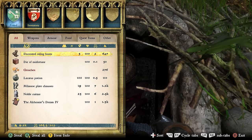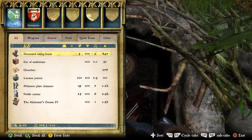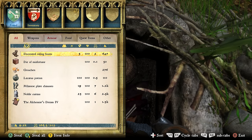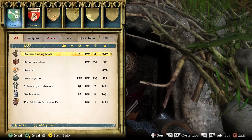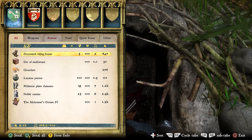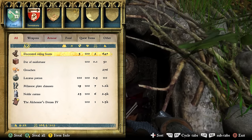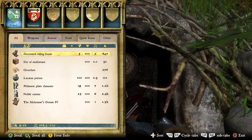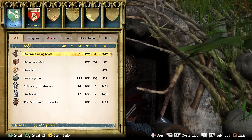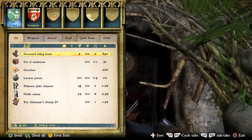We've got Decorated Riding Boots — you might want to wear these if you use light armor, with a value of 647. The Die of Misfortune basically says don't use it, so take its advice. We've got 276 Groshens — very nice. The Lazarus Potion is great because it heals you fully; it's a very good potion. And the Milanese Plate Chaucers — they're really good. Not as good as the ones we got just before, but very good, and even if you want to sell them they've got a value of 1,200.